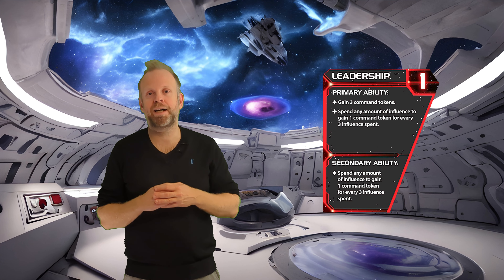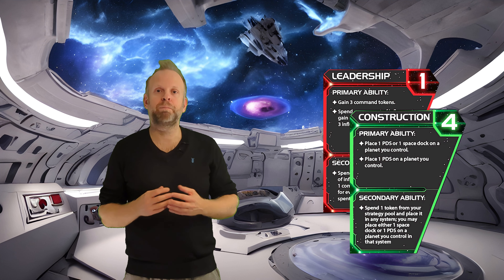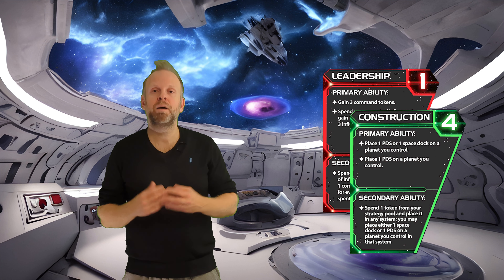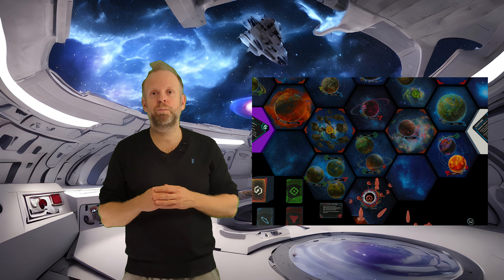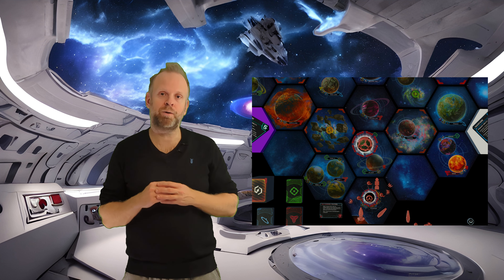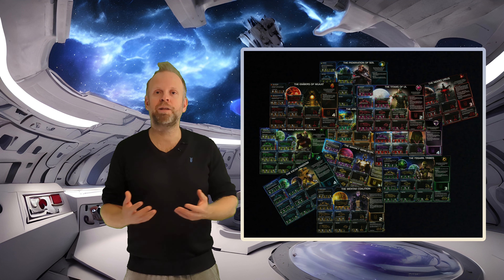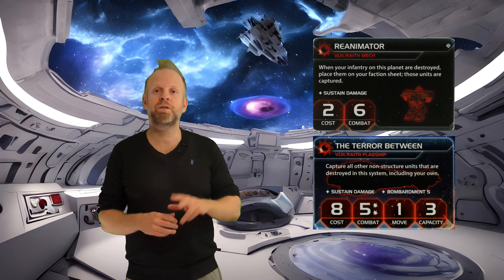The good thing about the leadership strategy card in round one is that we take our turn before the construction player, meaning we can gain control of planets before they eventually play construction. This way we are guaranteed to produce a dimensional tail outside our home system in round one, and we get to pile up on command tokens, which is always useful. If you want to see more first-round demonstrations for other factions, click the subscribe button below.